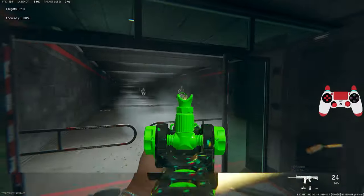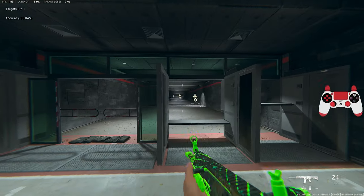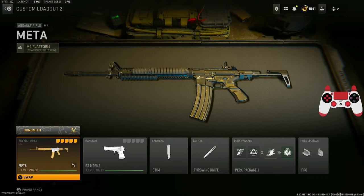This is one of the easiest classes for the TAC 56. The recoil barely moves — it's always a guaranteed sweaty gun you can use and have fun with. The TTK is forever solid and it's definitely my favorite gun in this game for getting easy nukes.